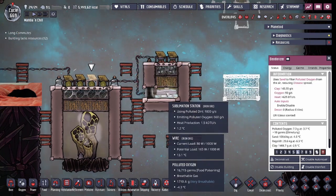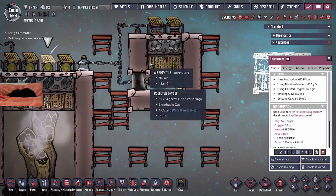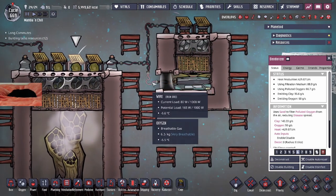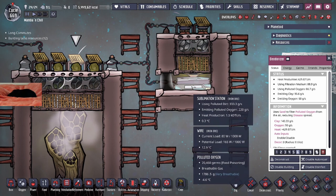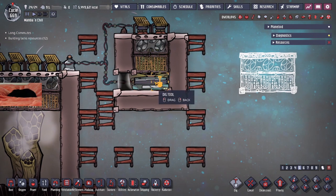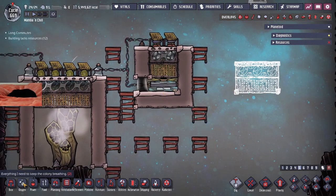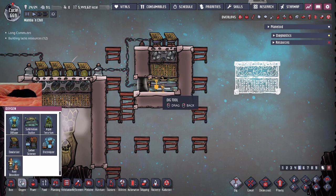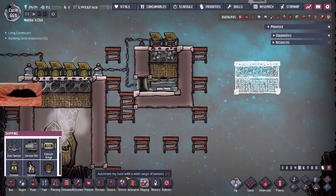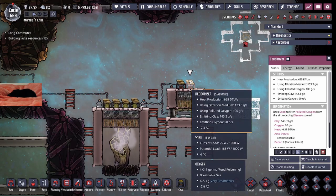For the sublimation building, you'd be better off with a design like this. This design allows your duplicants to deliver polluted dirt from the left — the port for duplicants to deliver is on this tile, and your dupes can deliver from two tiles away, so a dupe would stand here and deliver the polluted dirt. If you want more sublimation stations, you cannot place them in the same box — you have to make separate ones. If you put the opening on the right side, you won't be able to supply polluted dirt unless you add an auto-sweeper with a longer range. Of course, your deodorizers also require sand and power.